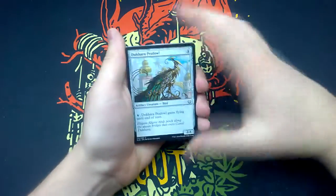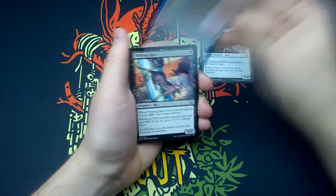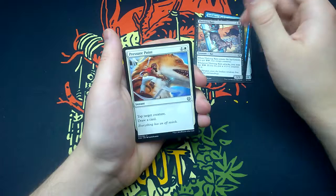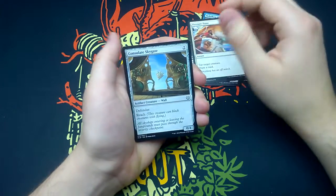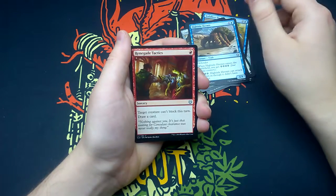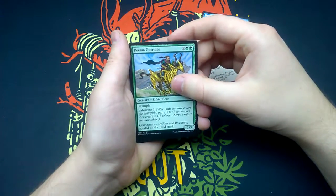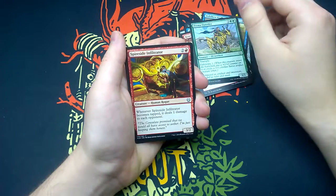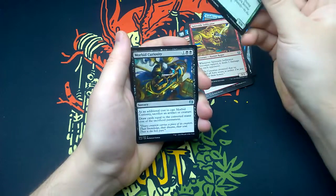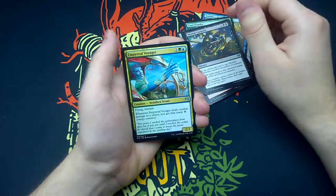First, we have Dukara Peefau, Vedalkan Blademaster, Thriving Rats, Pressure Point, Consulate Skygate, Hightight Hermit, Renegade Tactics, Pima Outrider, Spireside Infiltrator, Cowl Prowler, Morbid Curiosity, Imperial Voyager, and Armorcraft Judge.